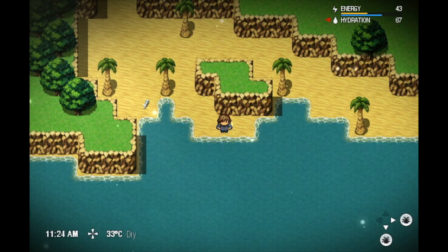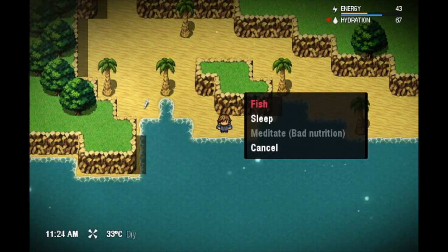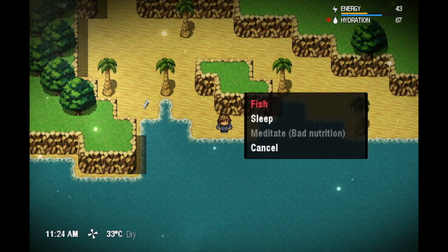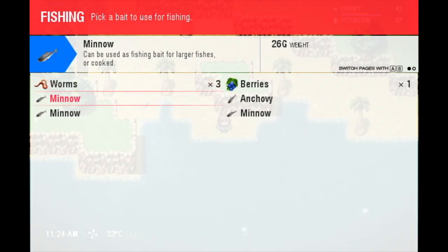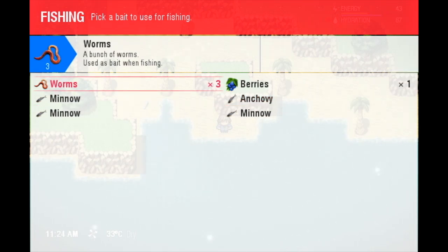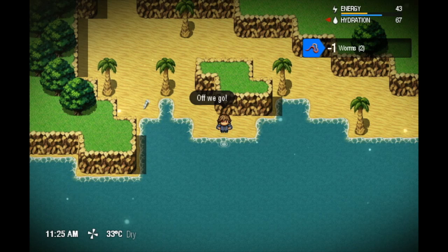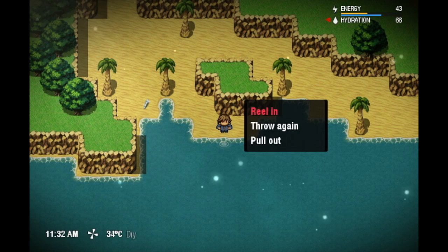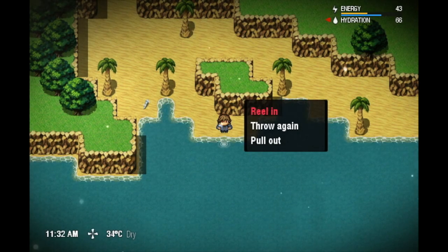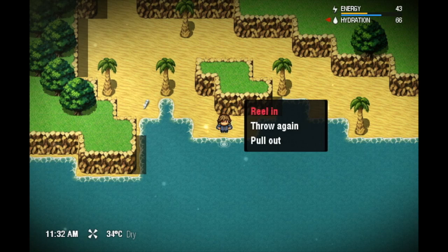Here's the deal — we're going fishing, and trust me this is gonna be cool because you're not gonna see anything. Everything is very placeholder-ish. If we select fishing you can see the bait — again, all temporary graphics. We're gonna open with some worms, which you can get by just digging in the ground in the right place. And there we go, we're fishing.